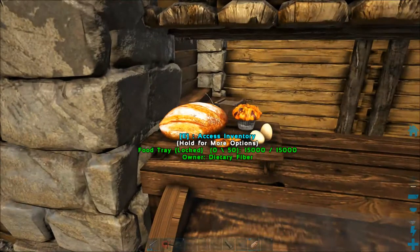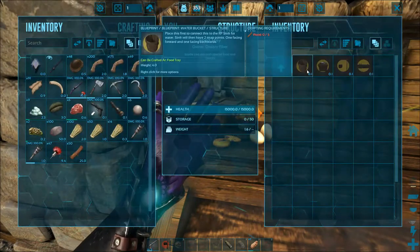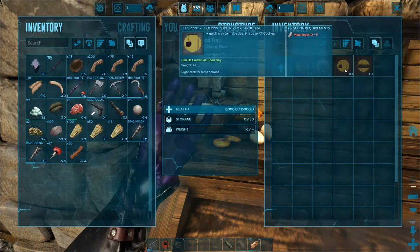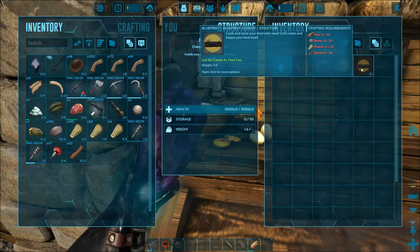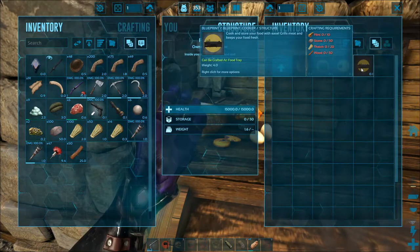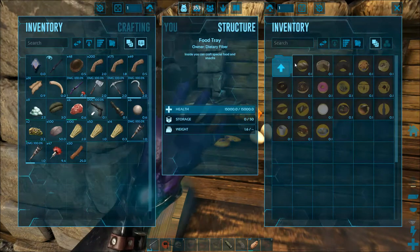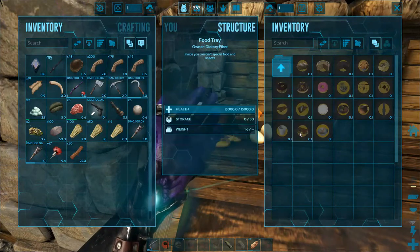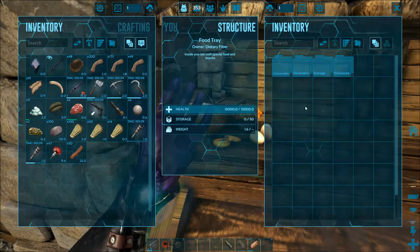So what is this? The food tray — so we can make a couple of food things, a bucket, a sink, a dive mixer. Okay, that's nice. Snaps to RP cooker, so that must be that thing. Alright, so we can have like a kitchen! Oh, I'm liking this — like actually food we can place, oh my gosh this is amazing!